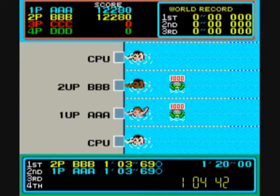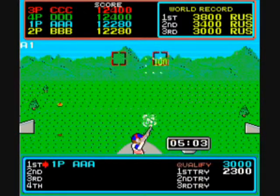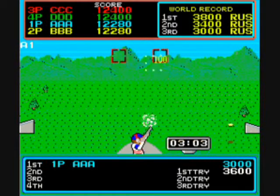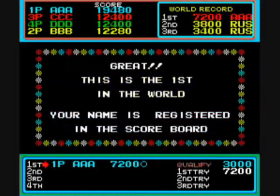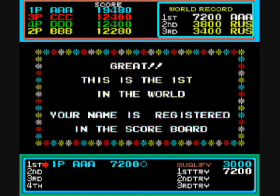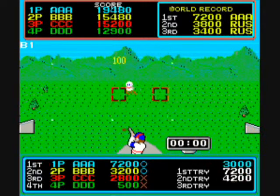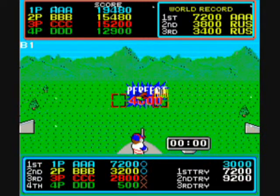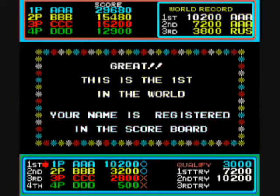Here's the trick for getting perfect in skeet shooting. One of the birds entering the square can be shot for 3,000 points. And here's the other bird if you do it two times in a row — you can shoot that bird as many times as you like.